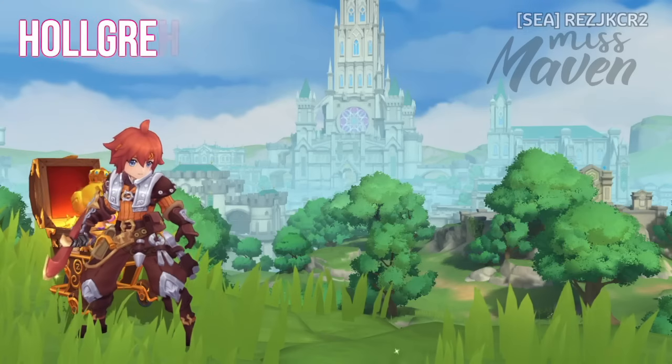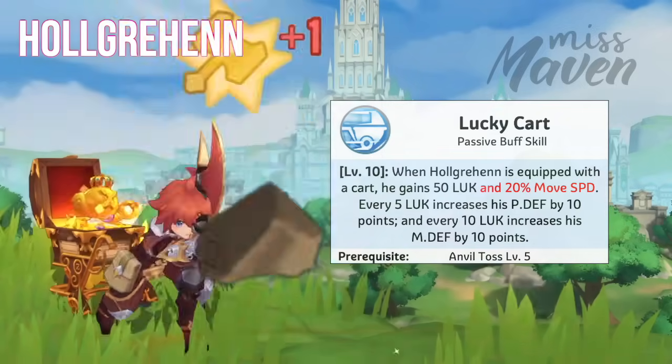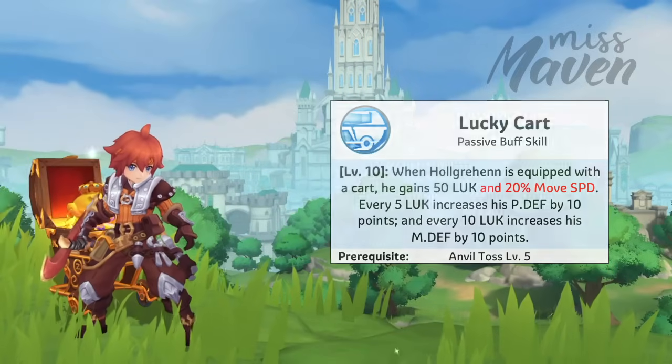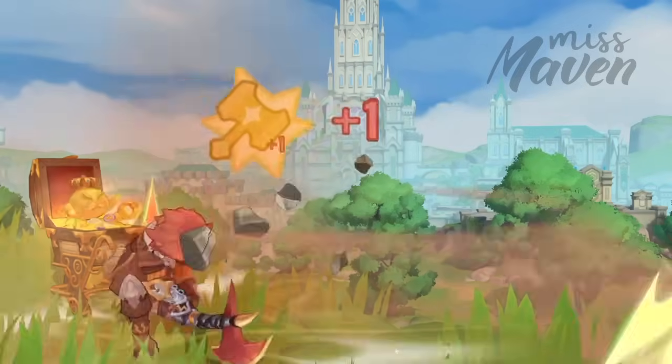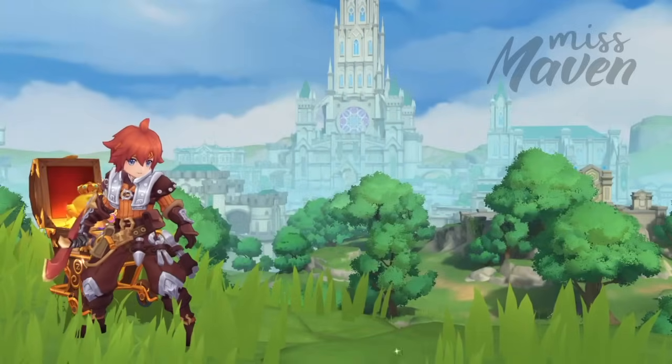Up next for Holgerhund, there is an additional effect to his Lucky Card passive skill which grants 20% movement speed. However, I still don't think it will be enough to solve Holgerhund's issues in PvP, since focused mode still caps his movement speed to 150% only and has a very small area of effect.